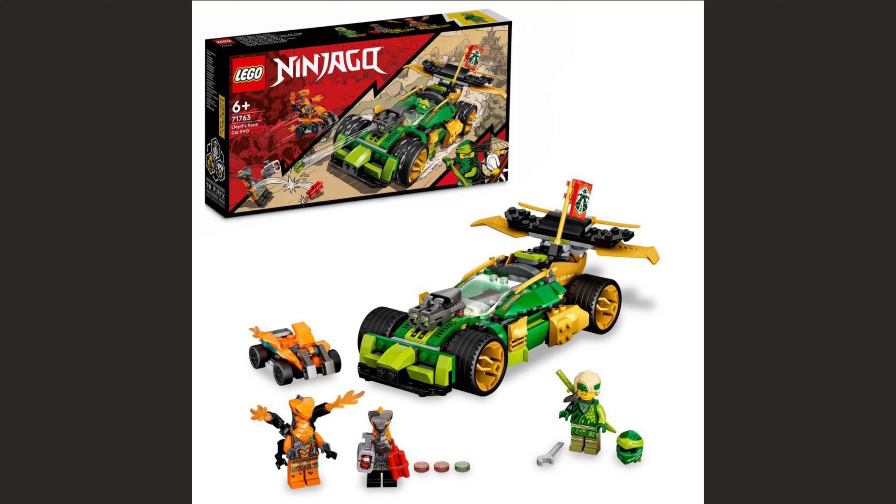Next up is Lloyd's Car. In terms of structure it seems to be essentially the same as Jay's Car, which we looked at last night. One thing we'll see in this video is these duplicate sets — same structure, different colors for different ninja. Lloyd's car features a lot of green, light green, darker green, and gold pieces at the back. There's also a small villain car. It's a well-made set, it looks good, but it's just not very interesting. Lloyd already had the Ninja Nightcrawler, and there are three Lloyd sets in this wave, which feels like a lot.